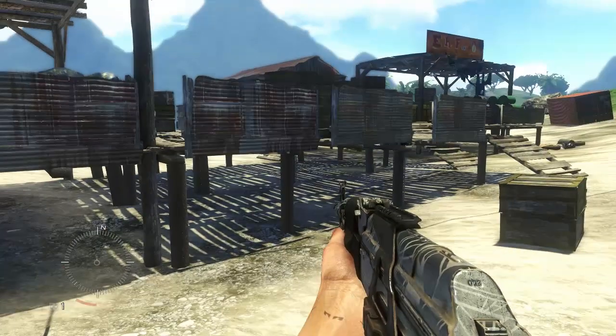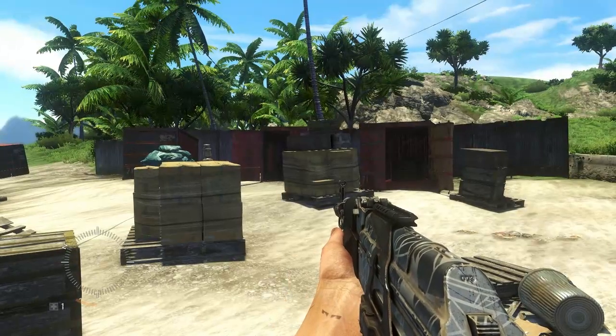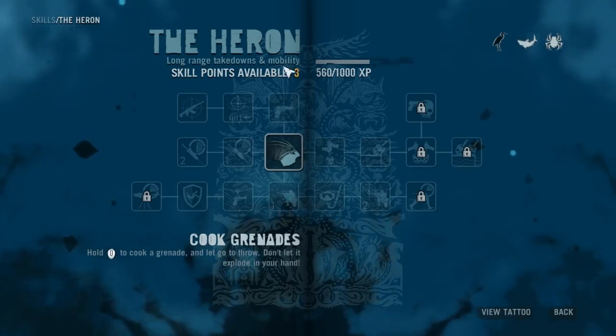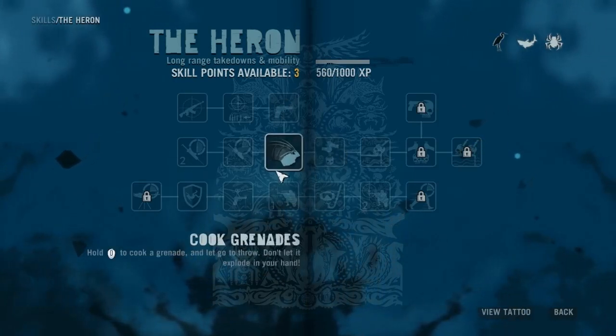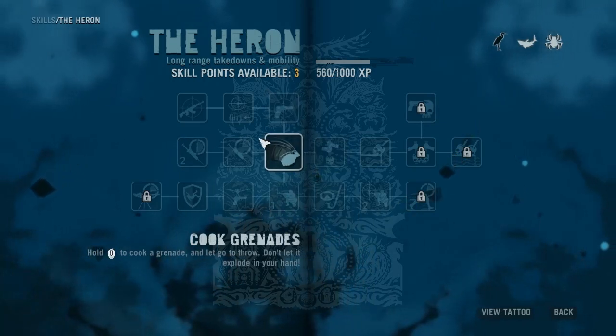What up, what up, what up! I noticed something when I was quitting last time to take a break, and I'll show you what that is. I have three skill points, and I intend on using those three skill points. Without further ado, let's figure out what skill points I want to put into.